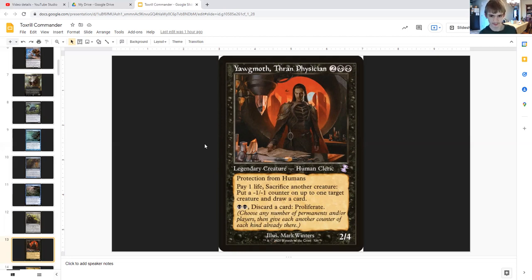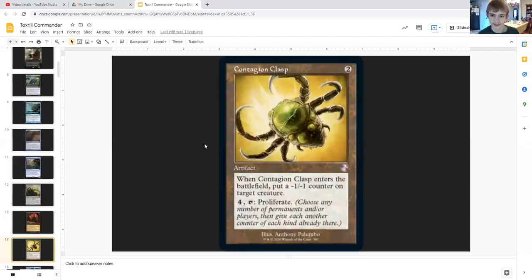Contagion Clasp is an artifact for two generic. When it enters the battlefield, put a minus one minus one counter on target creature, and for four generic you can tap it to proliferate. So it's like Contagion Engine except downgraded.